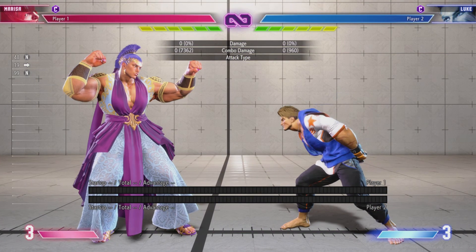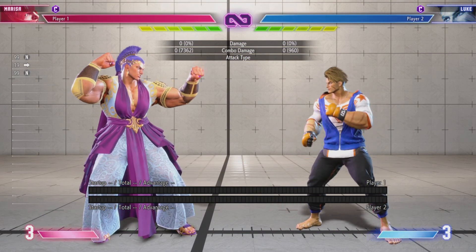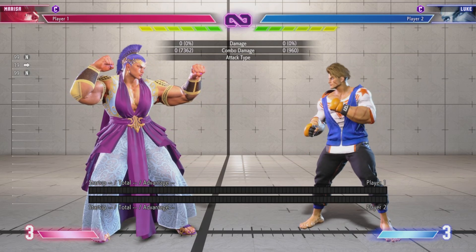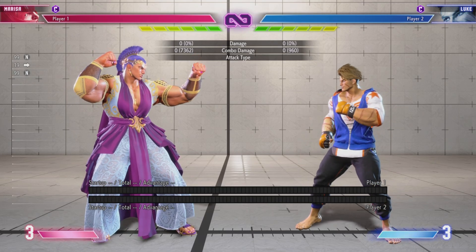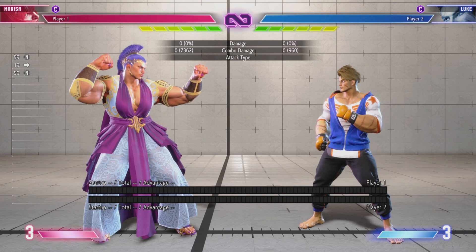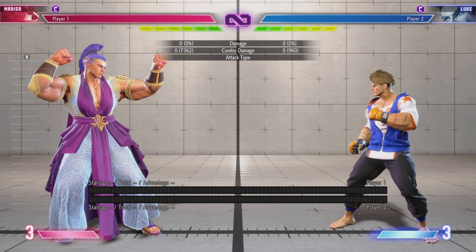The fourth thing — it's not as big of a deal in this game, it was more so in Street Fighter V — is throwing out a button and single hit confirming it. So if it hits you, cancel it into a special move and convert into a combo. If you block it, we just let it ride, walk back, and play neutral. Those are kind of the four things I would look for when trying to pick out meaties.